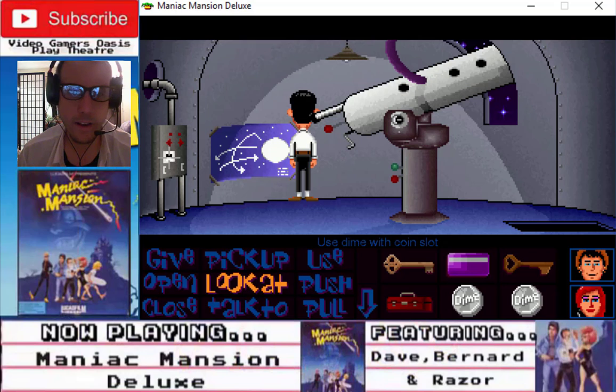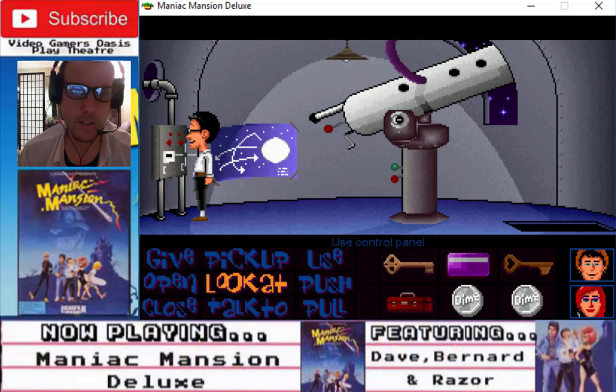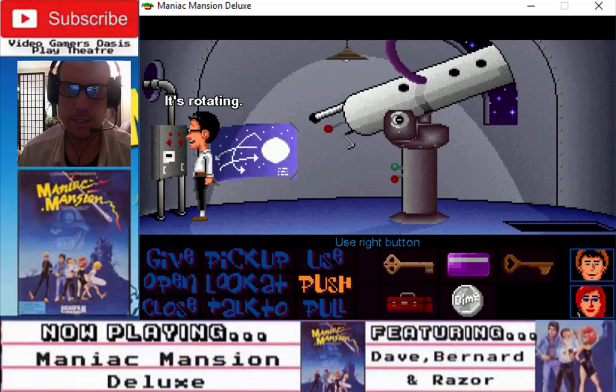Use dime on coin slot. And we'll use the right button. It's rotating — we gotta use it twice. Use right button. It's not rotating, put another coin in there. Use dime on slot, and use the right button. There we go — twice right, it's rotating.